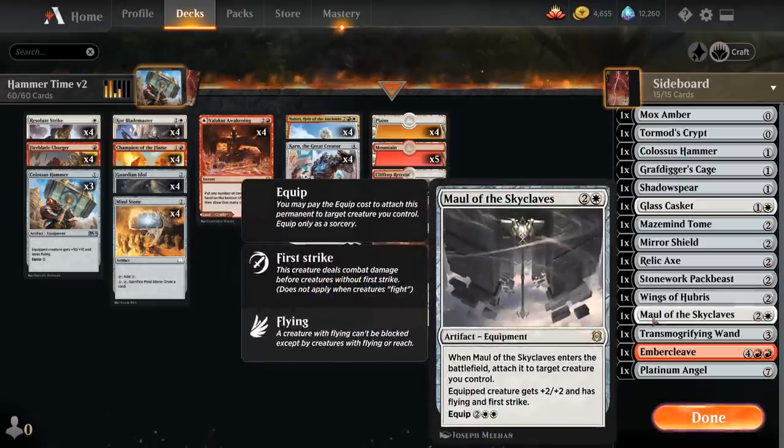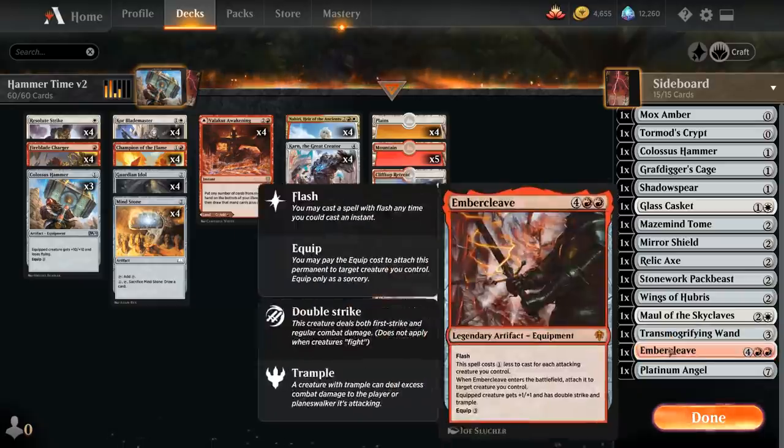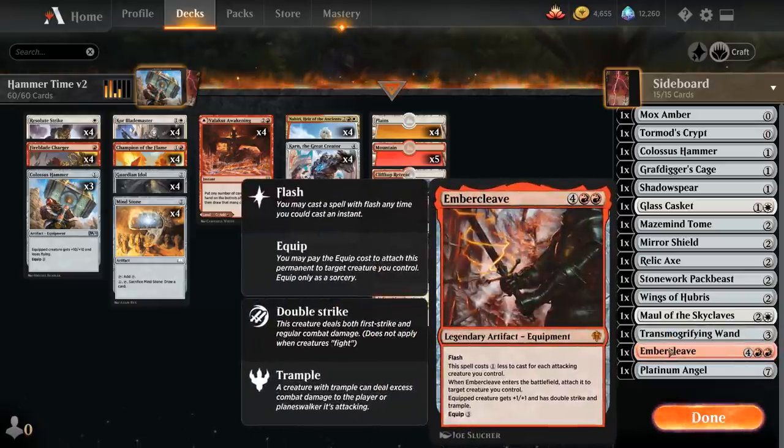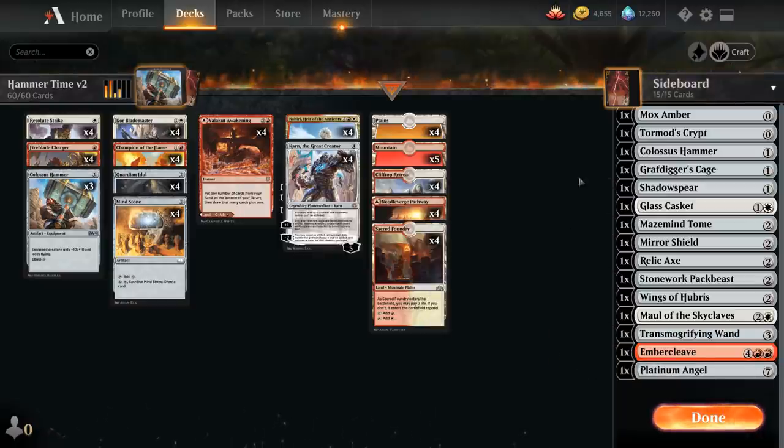Maul of the Skyclaves gives plus 2 plus 2, flying, and first strike. Transmogrifying Wand gives us more removal. Embercleave gives plus 1 plus 1, double strike, and trample. Platinum Angel can sometimes win the game against decks that can't remove it. Plenty of variety in the sideboard, easily customized to fit your needs.